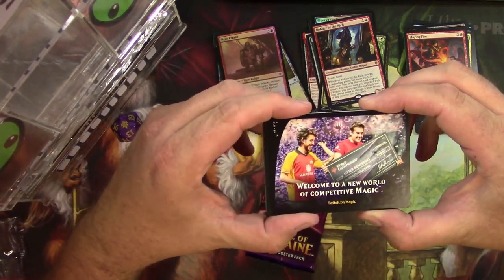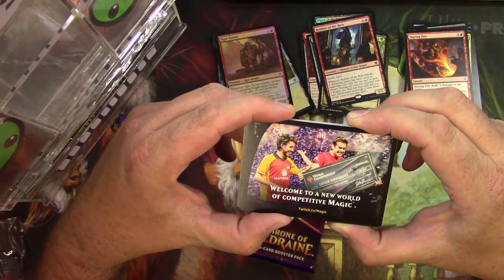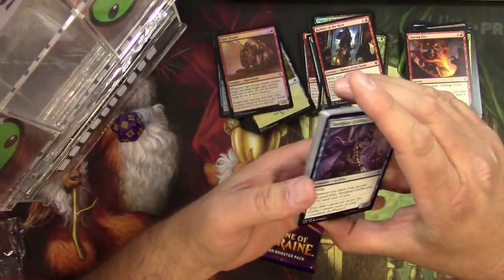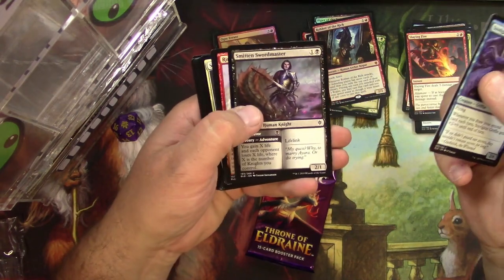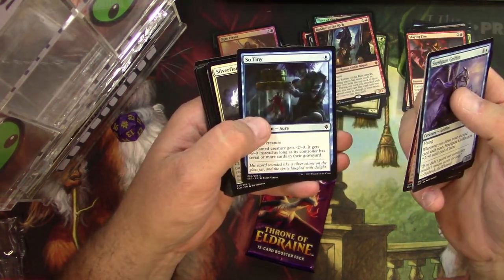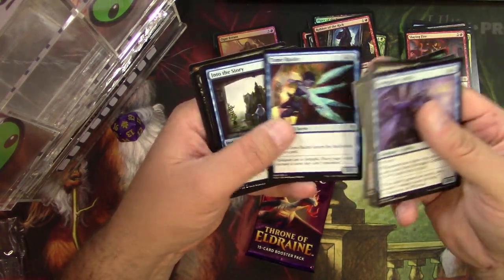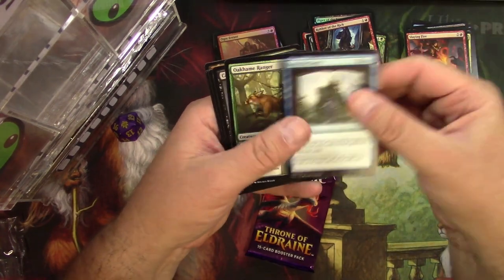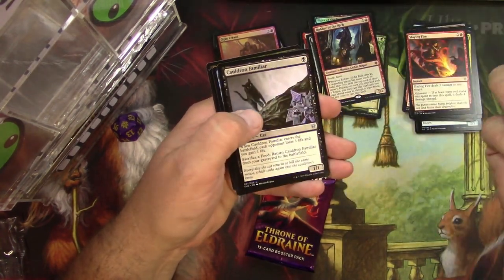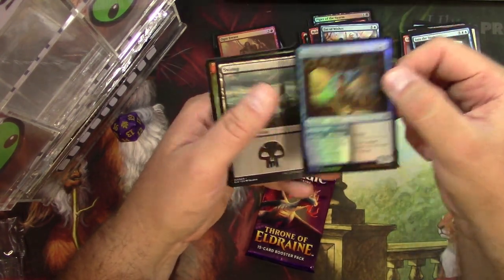Welcome to a new world of competitive Magic — Javier Dominguez won a hundred grand. It's a kids' game giving away that kind of money. That's awesome. Smitten Swordmaster — oh it's so tiny. Eye Collector, Into the Story, Oakhame Ranger, Cauldron Familiar again, a Fae of Wishes, and a foil Animating Faerie.